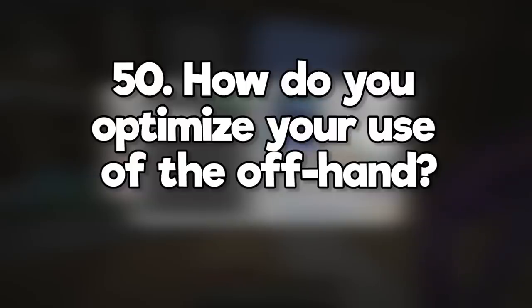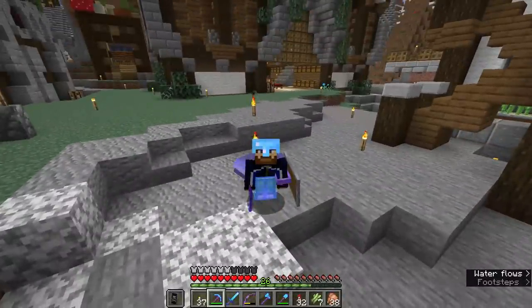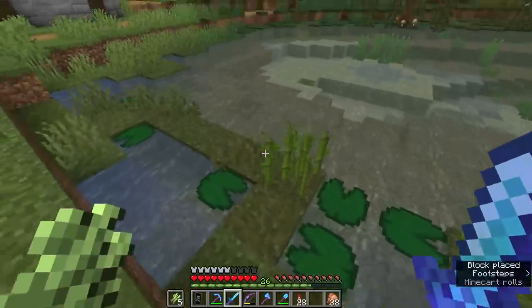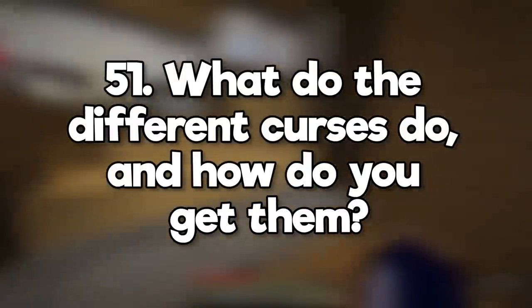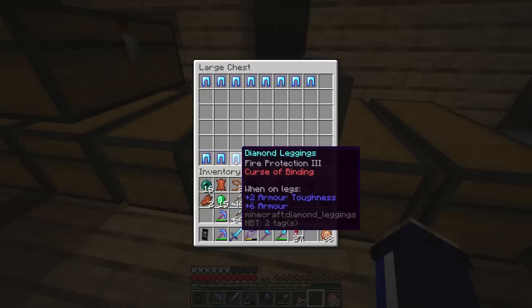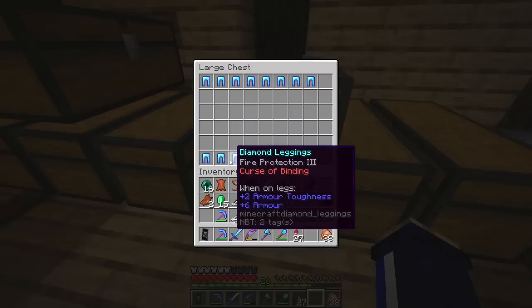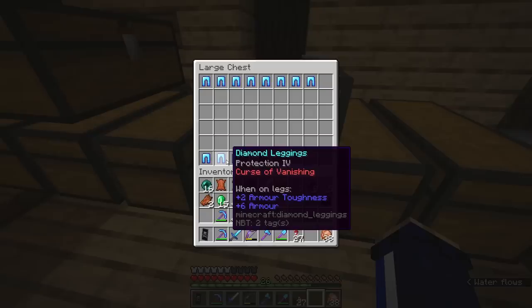How do you optimize your use of the offhand? First, play Java edition. Then adapt to the situation: shields for combat, torches for caving, seeds for farming, blocks for building. What do the different curses do, and how can you get them? Curse of Binding and Curse of Vanishing can be traded from villagers, or found on books or equipment in loot chests. Armor with binding prevents you from taking off the equipped armor, and anything with vanishing despawns if you die while it's in your inventory.